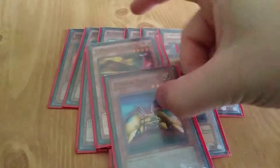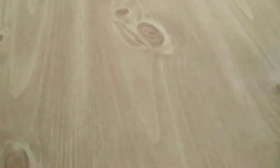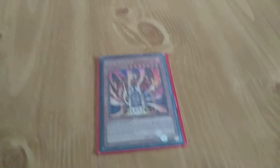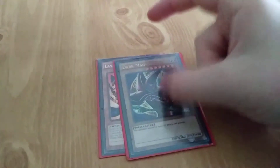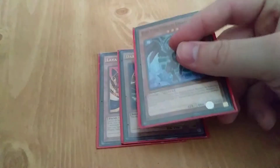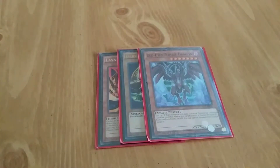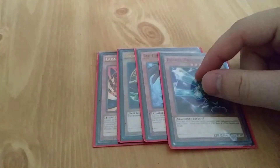Then I have X-Head Cannon, Y-Dragon Head, and Z-Metal Tank, rounding off the low levels. Starting off the high levels, here's a personal favorite of mine that I wish got used more often in standard meta — Lava Golem. Then there's Dark Magician, Red Eyes Zombie Dragon — another favorite of mine — and you guys saw the White Stone, so you know what else is in this deck. There's also a Barrel Dragon.